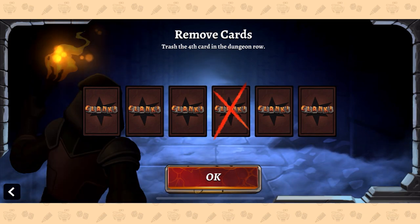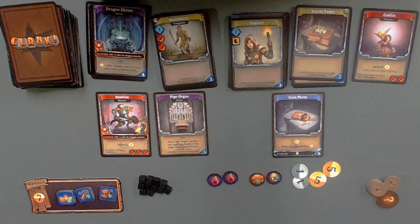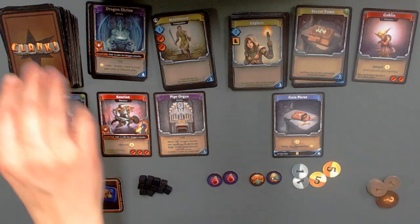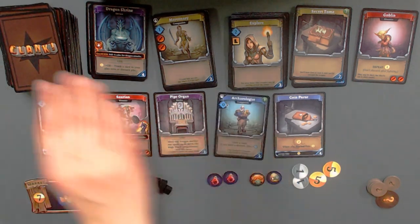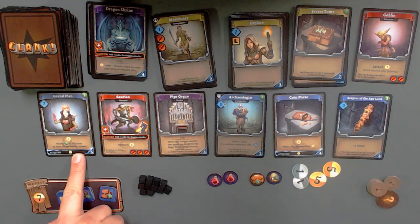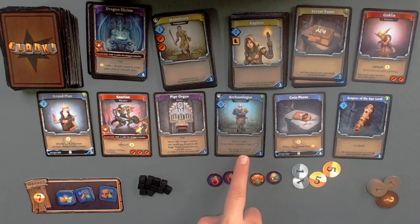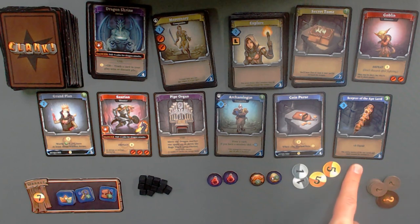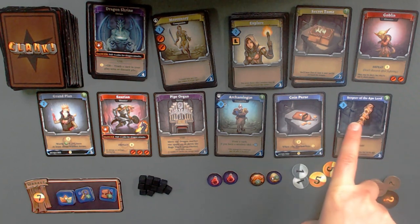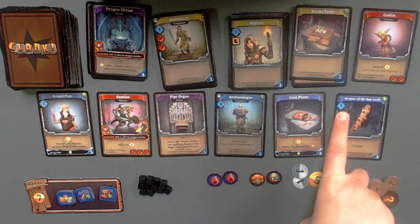Unfortunately we did not claim a major token, but we had a lot of movement and gained a lot of other stuff. Let's go ahead and do the next turn — the fourth card is gone. That's my fishing pole — I really liked that because of the draw/discard ability, because I have cards now that do stuff if I discard them. But what are you going to do? A grand plan — worth seven victory points if you have at least three market items. Archaeologist — draw a card, and if you have a monkey idol, which I do, maybe I'll grab you. And then the scepter of the ape lord — three skill, only costs three, but gives me three clank.